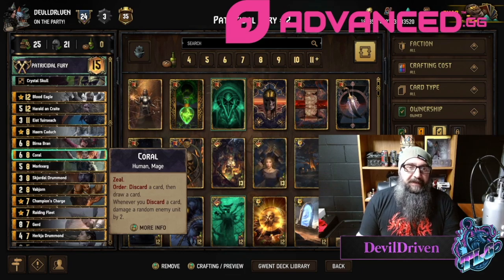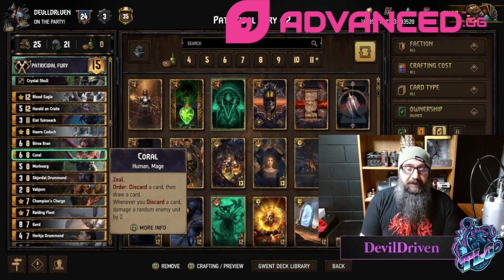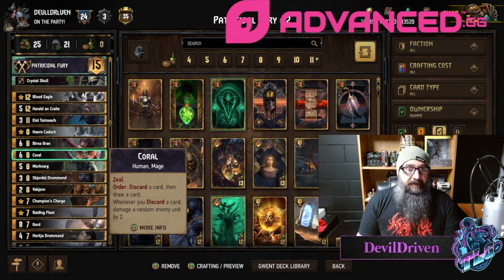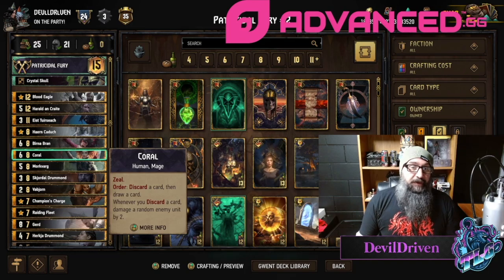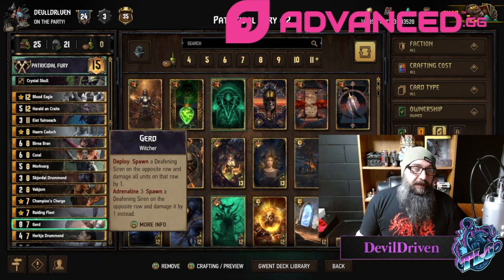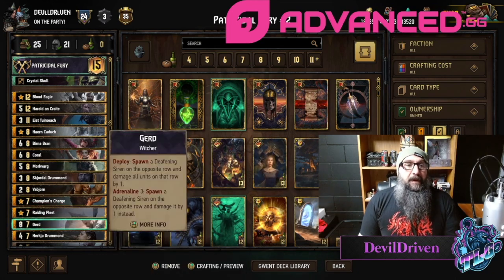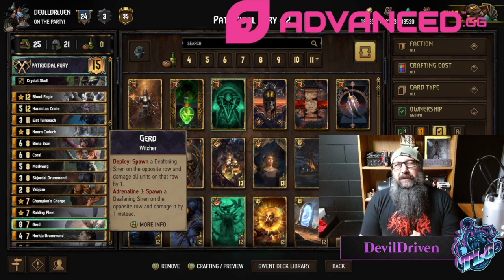I didn't put out a seasonal guide because it's the 'put junk in your deck' list. I have one up if you want — check it out in the seasonal deck guide playlist. Also, Gerd is absolutely awesome, especially with all the swarm going on. He plays insane value, especially if you want to bleed. Here's a couple games — I go up against a Nature's Gift friend and a Soldier friend.